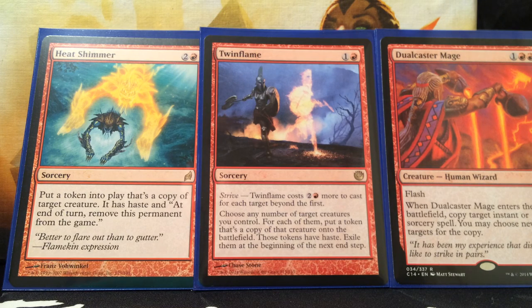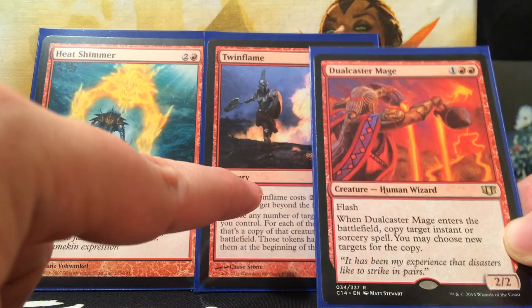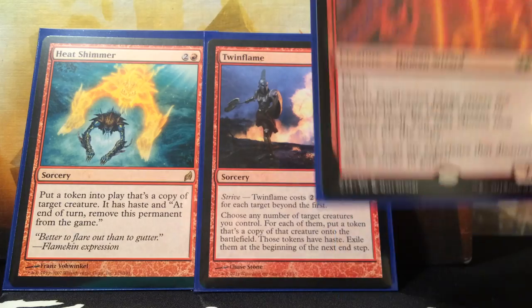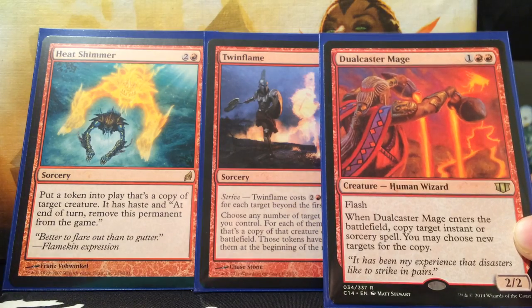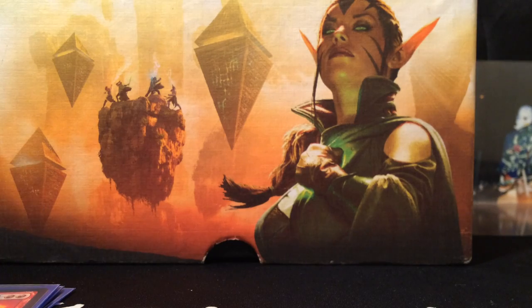Dual Caster Mage is just awesome — you can double the spells you're targeting Zada with. You can do Twin Flame or Heat Shimmer combo: target Zada with one of those spells, and before it resolves flash in Dual Caster Mage. Dual Caster Mage will copy whichever spell you're casting. On the stack the first copy resolves, putting down another Dual Caster Mage token. That triggers again, copies the other spell that hasn't resolved yet, and you do that over and over again — making infinite Dual Caster Mage tokens and infinite whatever else is on the battlefield. So this Dollar General deck actually has an infinite combo in it.